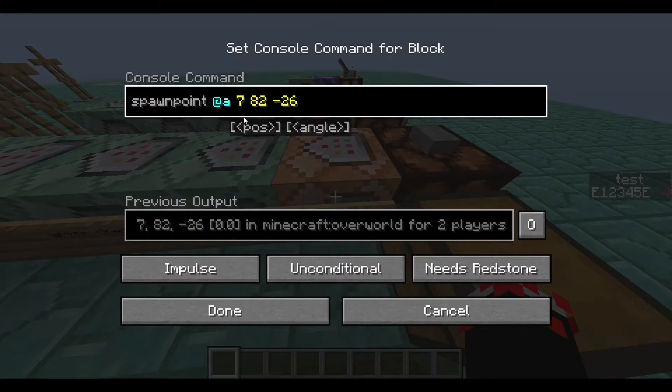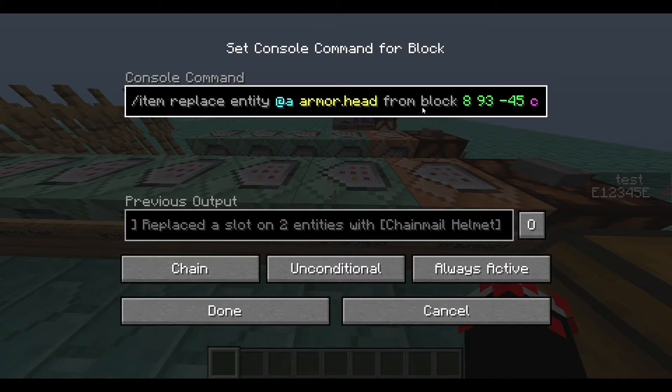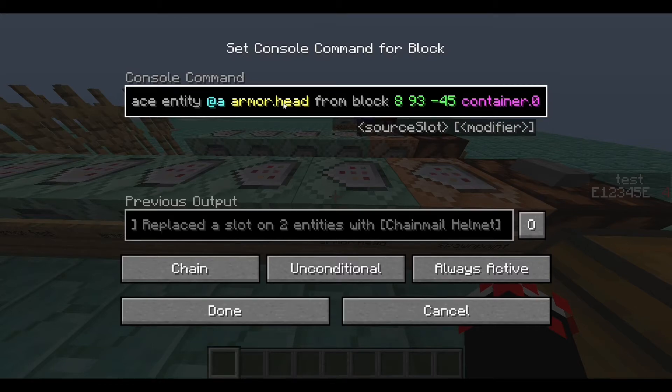The first one is a spawn point command. It's pretty simple — just spawn point whatever player you want to spawn point and then the position. The second one is an armor command. Basically, what it does is it replaces the head item of whatever entity you're targeting: at A, armor.head, from block and then what block you're targeting. It's that chest on the right side of the screen next to the redstone lamp, and it takes the 0th slot from the chest, which means the first slot.